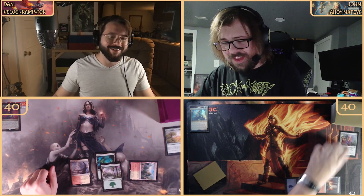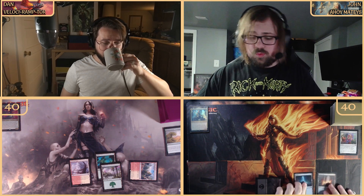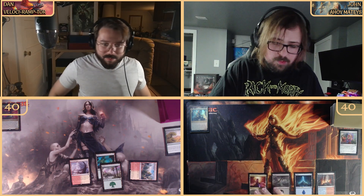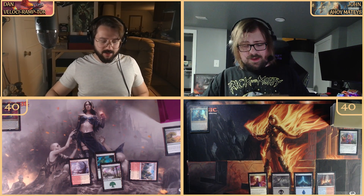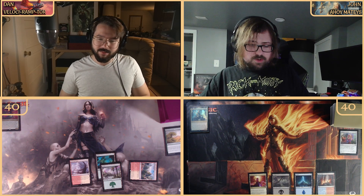We're coming with a Clifftop Retreat, also going to be tapped because I don't have any Plains or Mountains, and unfortunately we're going to pass. I'm going to crack the Bauble. This is a Grixis deck so we've got red, blue, black — a Swamp is coming into play tapped. Then we're coming with a Command Tower.